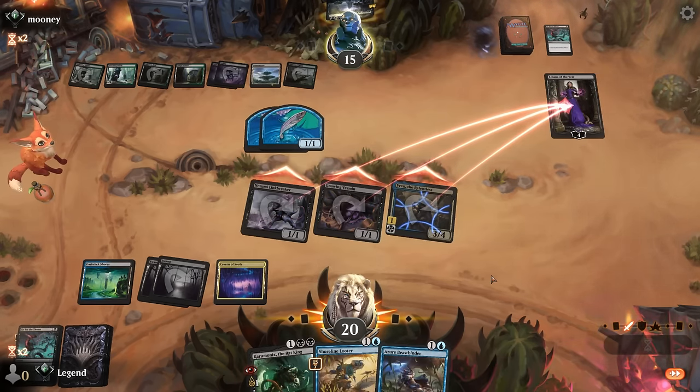On to the next one. We're on the play missing some cheap interaction or one-mana plays — Looter is a way to at least improve our hand slightly, so maybe this is still worth a try. Turn one Mountain and Demonic Ruckus, so we need to interact as soon as possible. Beast Binder can turn scarier creatures into 2/2s but we don't have a Cut Down to follow it up, so Looter to find removal is the play. Opponent runs out Slick Shot right away — hopefully we can find some removal.